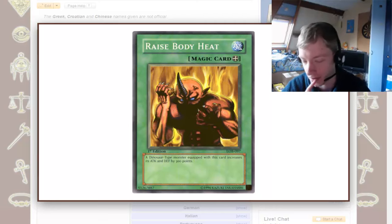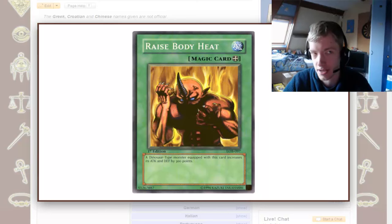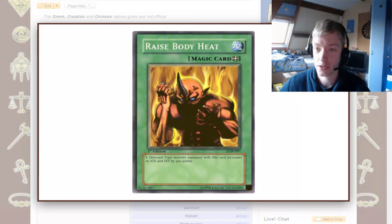However, there are some interesting things about Raise Body Heat. It's part of — I wouldn't call it a series, because that's a term in Yu-Gi-Oh — but every type in Yu-Gi-Oh, except Psychic and Worm, because they weren't part of the original group, and Divine Beast, all of those other types have an equipped spell like this that allows it only to be equipped to one type and then increases the attack and defense by 300 points.